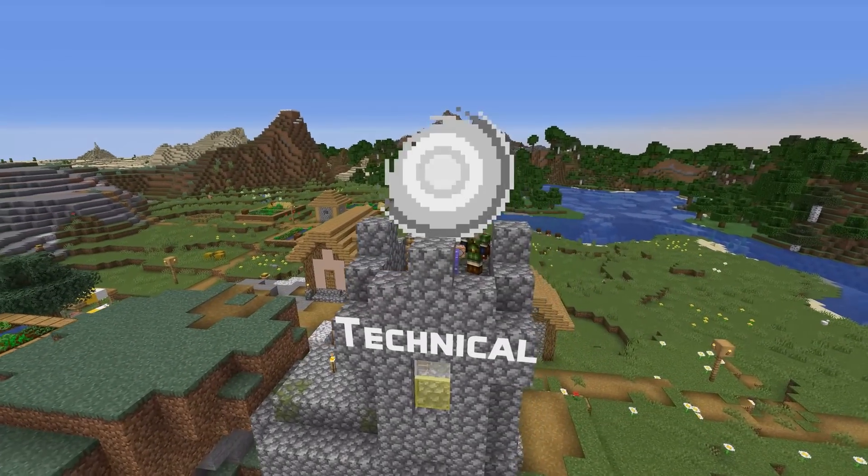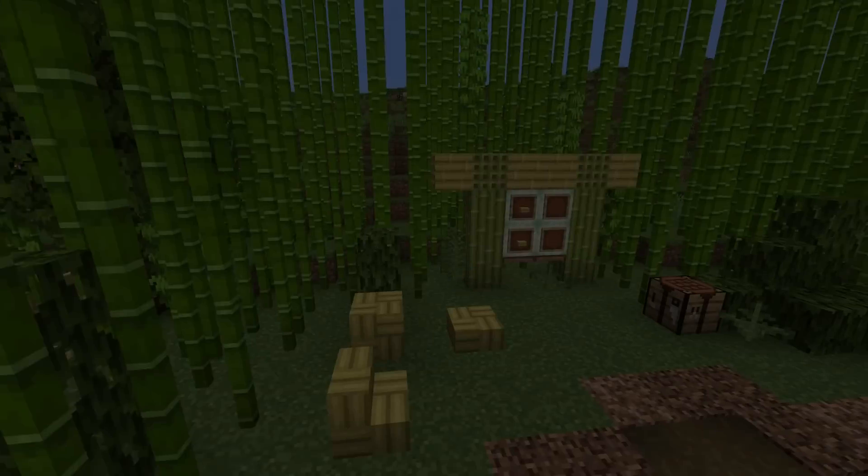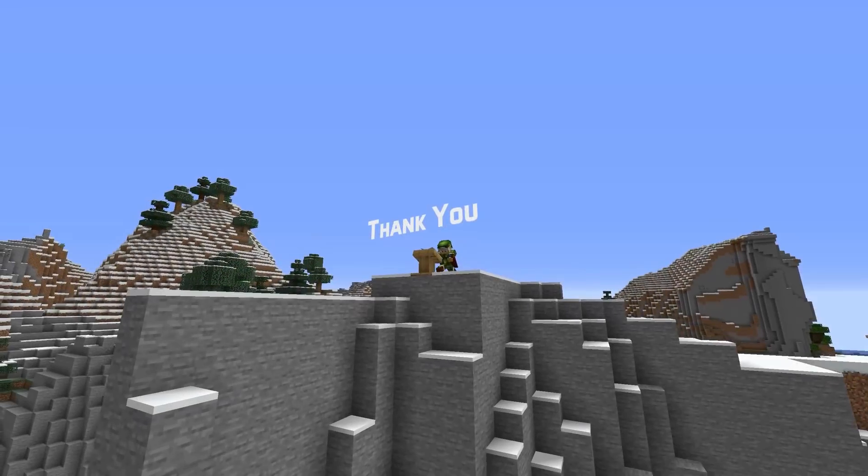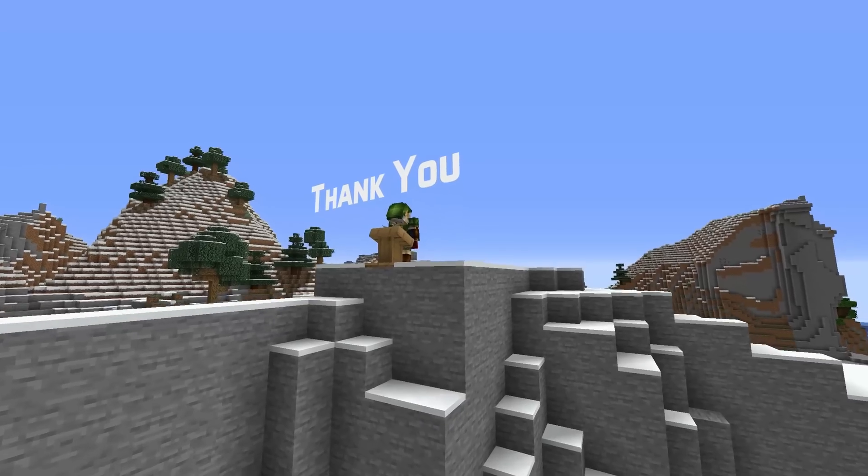There's one other fix in this version, which is a technical one. Bamboo mosaics, slabs, and stairs are now in the slabs and stairs tags. And that's it for Minecraft 1.20 pre-release 7.